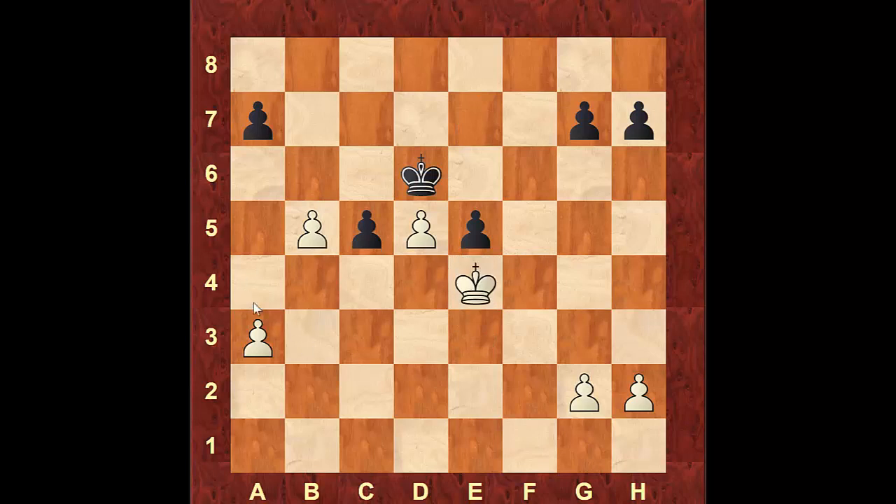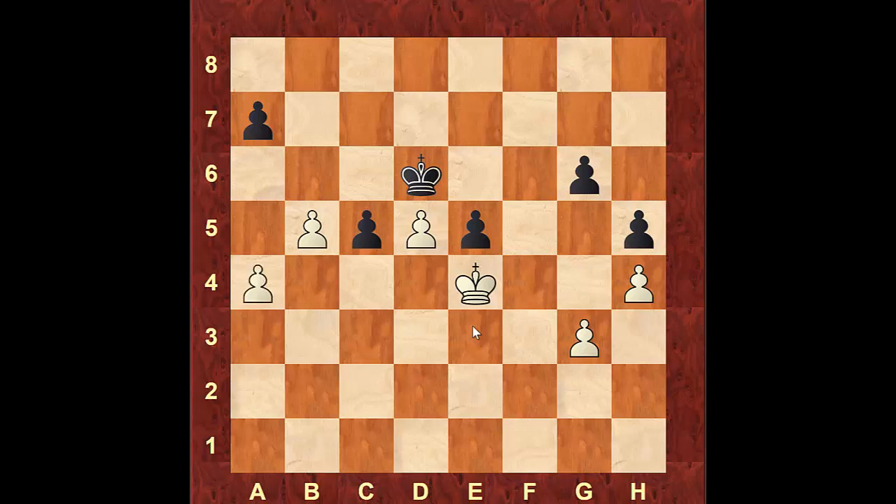We do have some tempi that we can waste here with pawns on the right side and also on the left hand side. Let's say black moves the pawn to h6, we can move the pawn h4, let's say h5, we could move the pawn to g3, g6, and now all the tempi are gone on the right hand side and white will go and try to create a passed pawn. However, black has a passed pawn as well that he's able to move — the pawn on the c file is a passed pawn too.